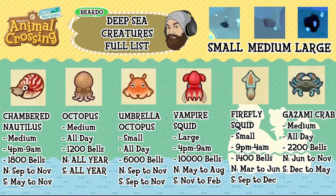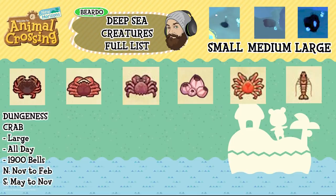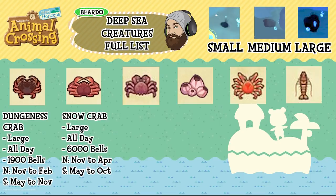The gazami crab is a medium shadow, available all day, 2,200 bells, north June to November and south December to May. Here come my favourites — the crabs. The dungeness crab is a large shadow, available all day, 1,900 bells, north November to February and south May to November. The snow crab is a large shadow, available all day, 6,000 bells, north November to April and south May to October.